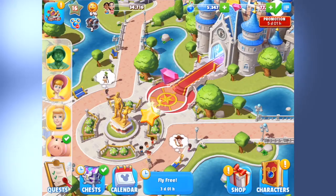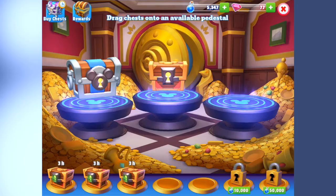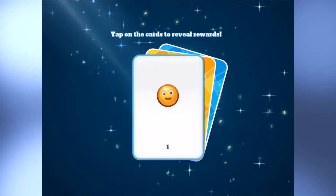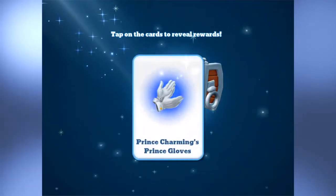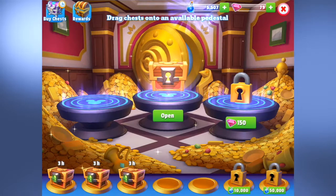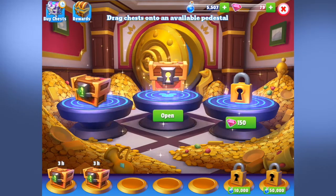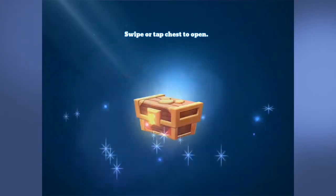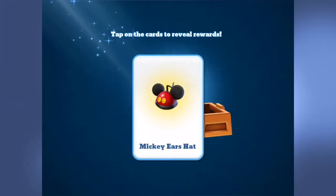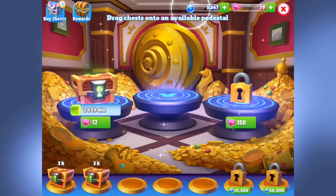Now I'm going to go into chests and open my first chest, which is a silver one. I got one happy face, 160 magic, and Prince Charming's Prince Gloves — awesome, those are always super hard to get. Now opening my bronze chest: one happy face, 60 magic, and a Mickey ears hat — wicked!